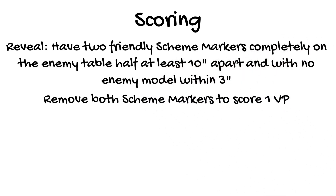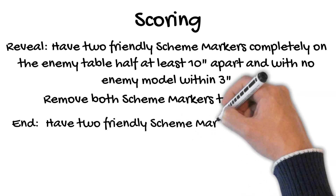In Gaining Grounds Season 3, you had to have three scheme markers on the enemy table half, and it didn't matter if enemy models were nearby. To score the end condition, do it again, but a little differently.